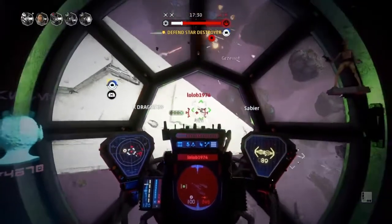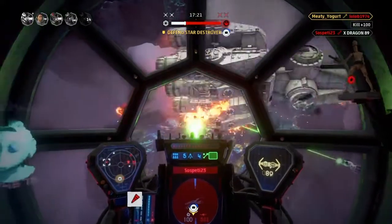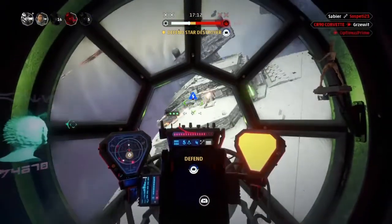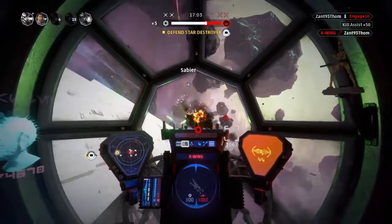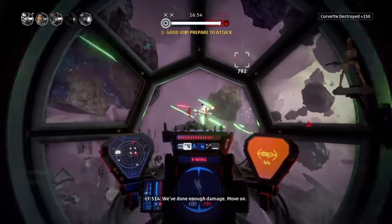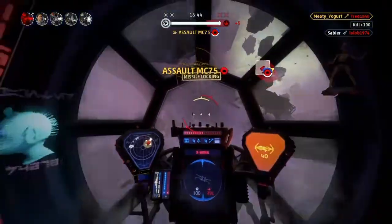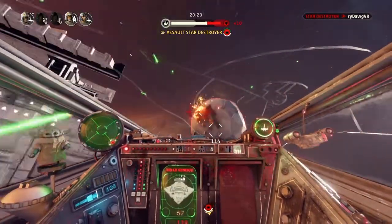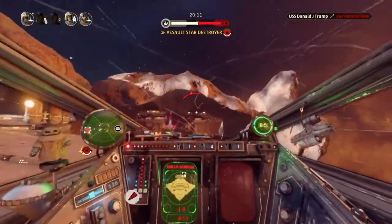None of those mistakes hold a candle to the single biggest mistake any new Squadrons player needs to avoid: attacking your enemies head-on. Whether that's starfighter jousting or flying directly at an enemy capital ship's fully shielded bow, you're making a bad decision. In starfighter jousting you're giving yourself at best a 50-50 chance to survive. Flying directly at the front of a capital ship means every gun on that ship is trained on you, plus the five defending starfighters. I've won too many fleet battles I should have lost because the enemy kept flying straight at our capital ship like lemmings with no strategy, allowing us to easily flip the morale meter.